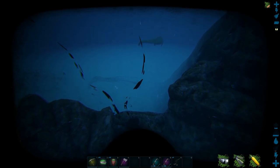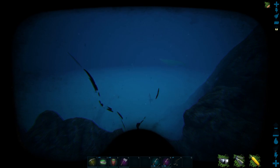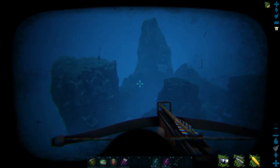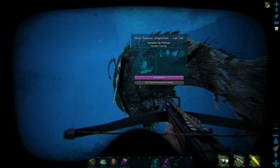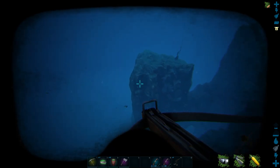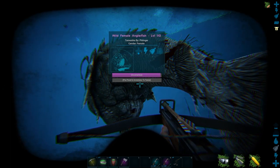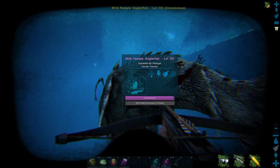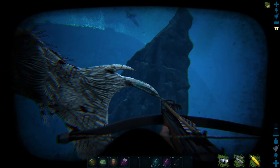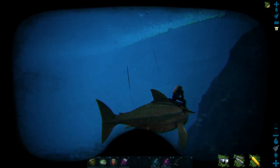Remember what I said about mosasaurs and tusoteuthis? What about both of them in one little spot? Yeah, this gets a little scary down here — it's a little freaky. We're back and I finally got this one knocked out. This one took me a while — I had to bounce between my ascendant crossbow and this one. See how low his hit points are? It's not that great.